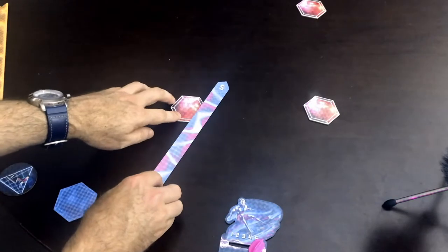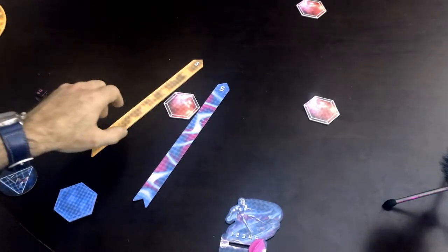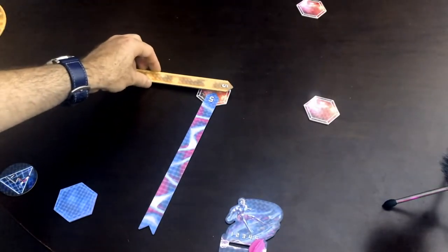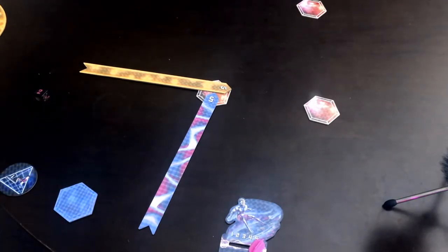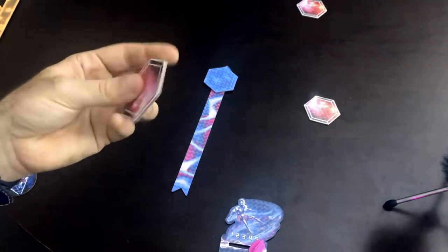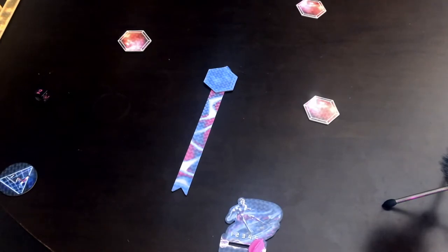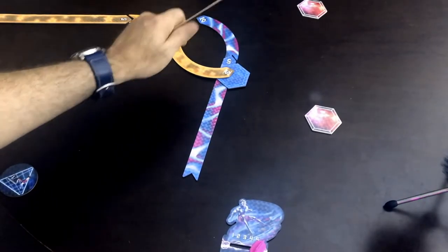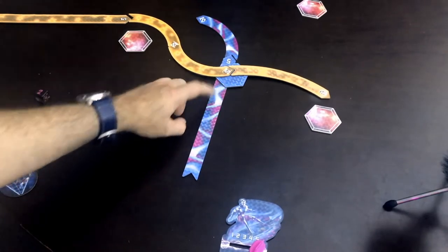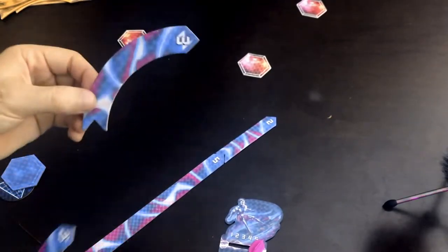If nudging would bring a prism into contact with another laser, instead move it out from under the laser in a neutral position. A prism does not get nudged if it is in a locked position — that happens when more than one player is crossing the prism. The player who scored the point picks up the neutral prism, steps back, closes their eyes, and flings it somewhere onto the table so scoring can continue. Players can also steal opponents' prisms by passing over them just like a normal capture, though a stolen prism is considered locked and will not be nudged.